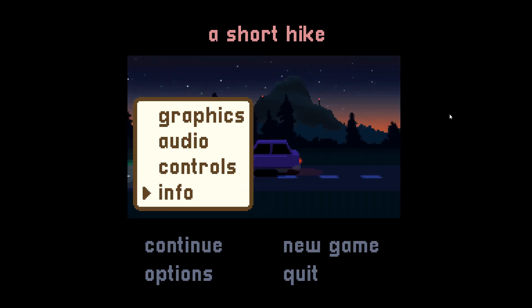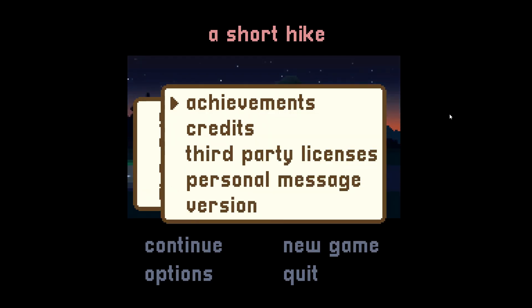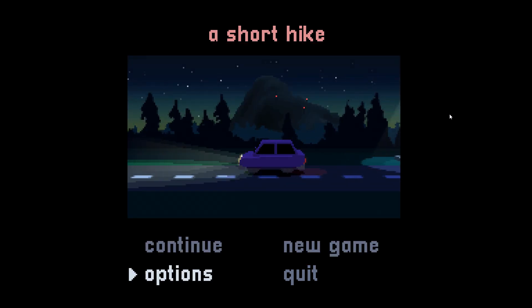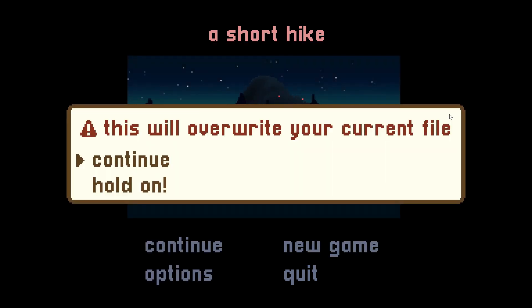There's a little info section where you can see the achievements — it's the same achievements you have on Steam. There's credits, third party licenses, a version number, and then there's a little personal message: 'Hope you have a nice day.' And yes, I for sure also hope you guys are having a nice day. So let's go back and jump into this.